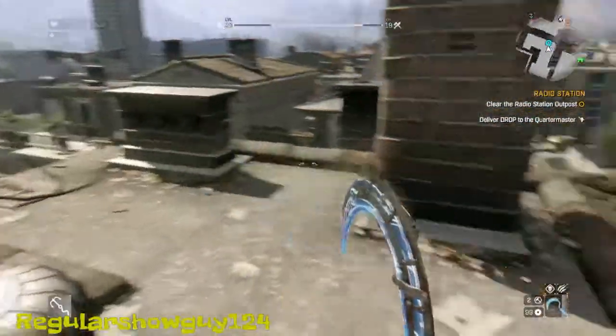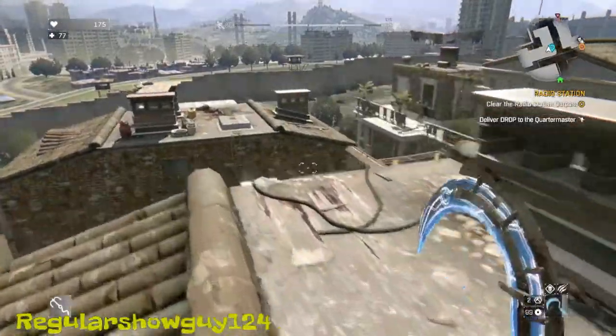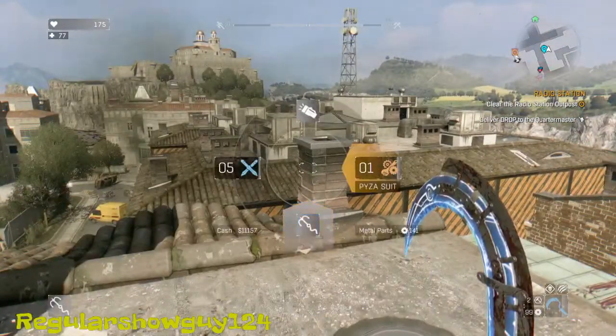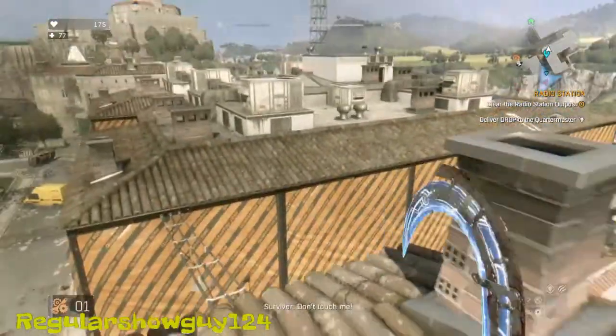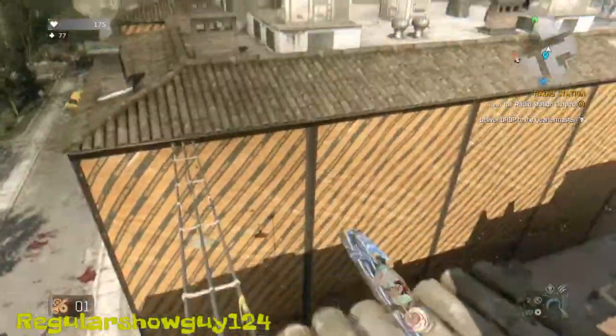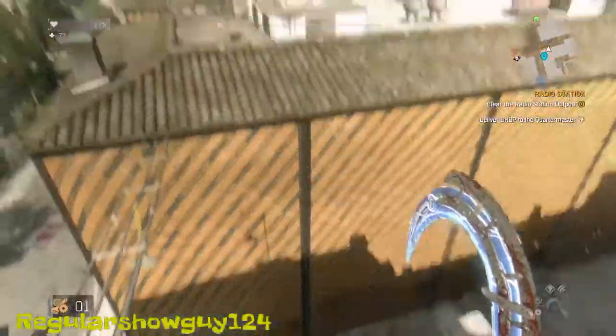Alright, now I'm going to show you where the location of that blueprint is, because it is kind of neat — you can kind of fly. If you don't have a grappling hook, I highly recommend getting the paisa suit, because let's say you don't have a grappling hook and you don't feel like getting over there or jumping over there.